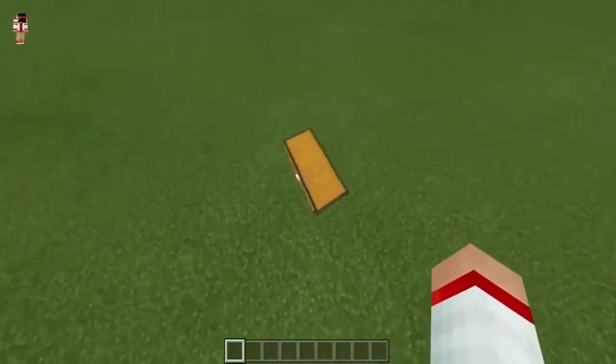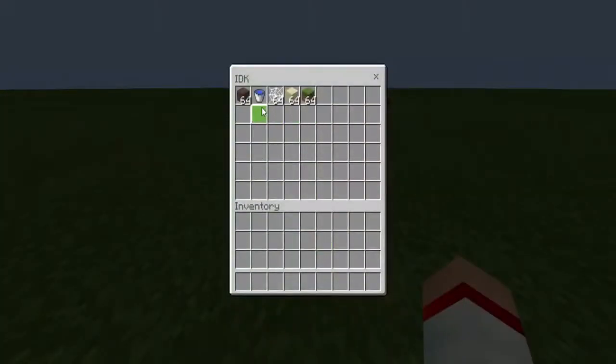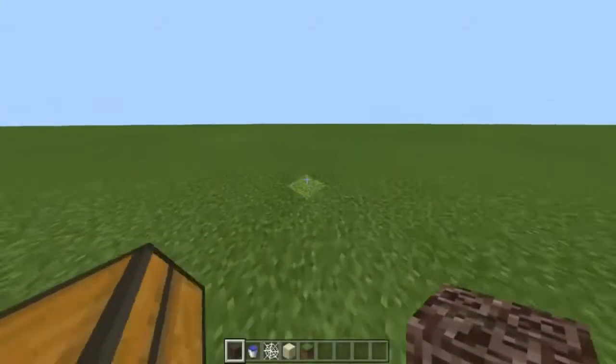Let's get started. You want to open up your inventory and get Soul Sand, a water bucket, cobwebs, and sand. You can also grab a grass block if you want to fill the hole back up.